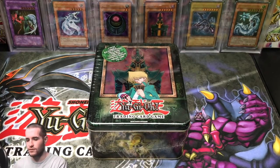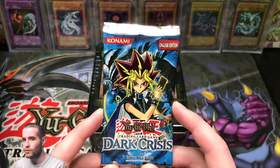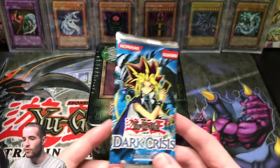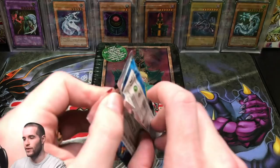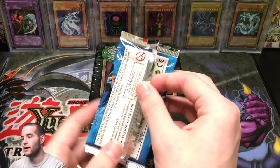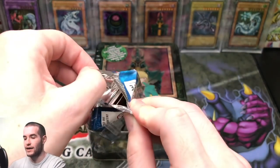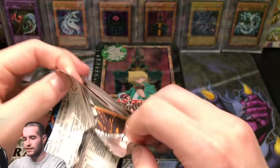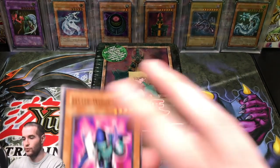Lord of D was in the first 2002, so let me know. Kevin also sent a bonus Dark Crisis pack. We're going to open this up and hopefully get something epic. We're going to start with this, then crack open the tin. Hopefully our Jinzo is gradable — that would be insane. This is an EN pack, so let's see if we can pull anything cool.